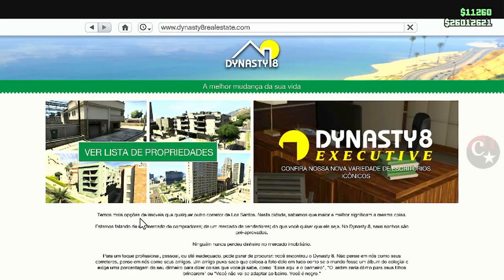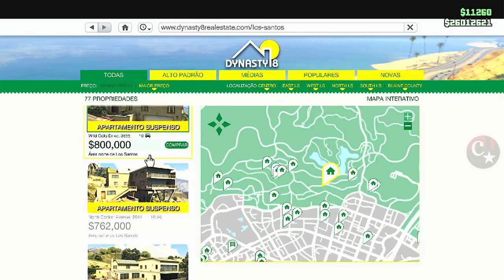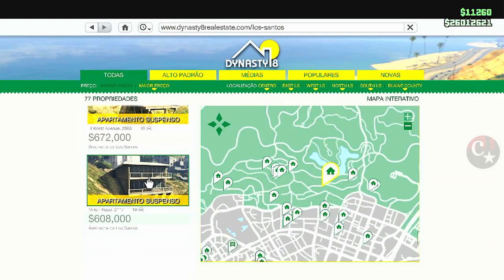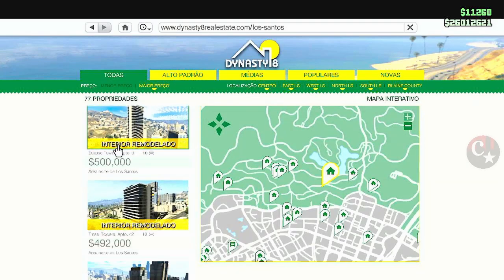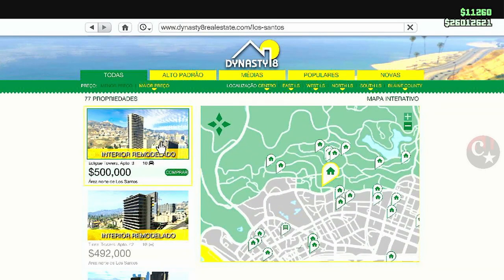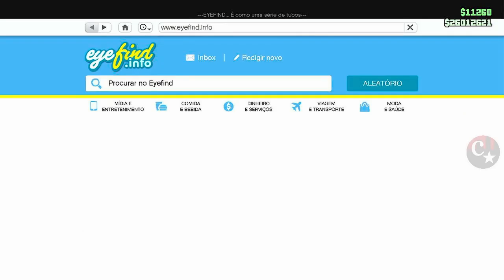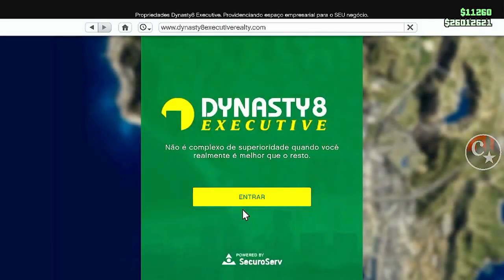A gente vai necessitar de ter aquele apartamento de luxo, aquele apartamento personalizado. É aquele que você compra, que você pode escolher as cores do interior, trocar os móveis, as cores — enfim, os mais caros.